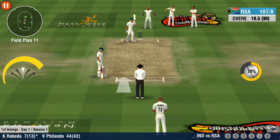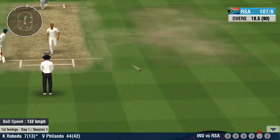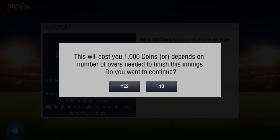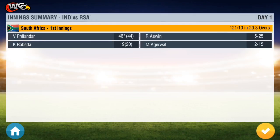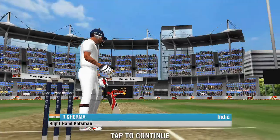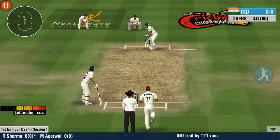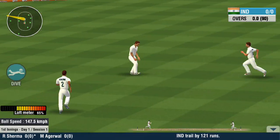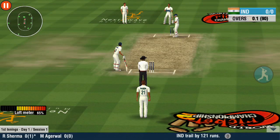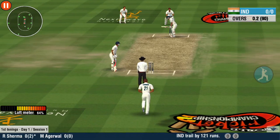The bowler has beaten the batsman with that delivery! Great line and length once again — no runs off that one. Straight as an arrow that one — a resounding shot! He's making the batsman work for his money — a spirited defence. Loud shouts from the bowling team, but the umpire decides in the batsman's favour. A good length from the bowler — that's a fine delivery!